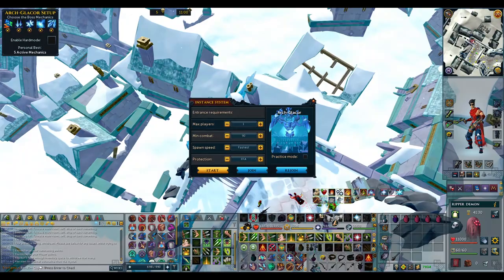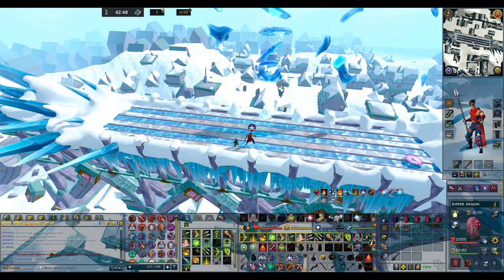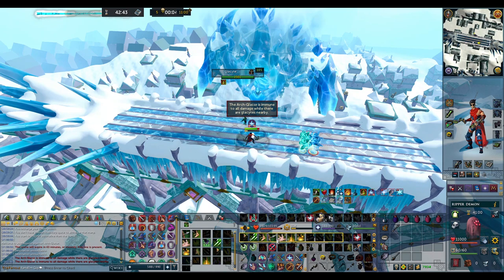Throughout this fight I'm going to be praying soul split because I can out-heal what he damages, but I will also tell you how to actually know what to pray. So with these minions, what I do is I put on my chinchompas and I just use a couple abilities and they're dead. I actually just used one there and then just went back on the boss. Now I just use a Death Swiftness and DPS a little bit.